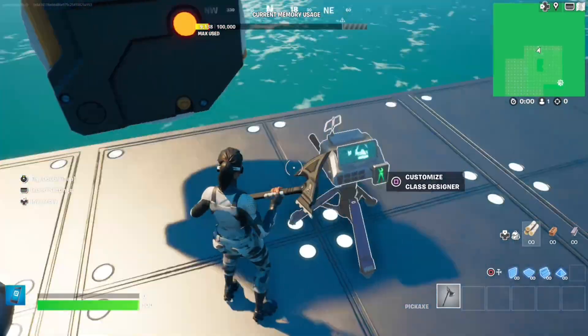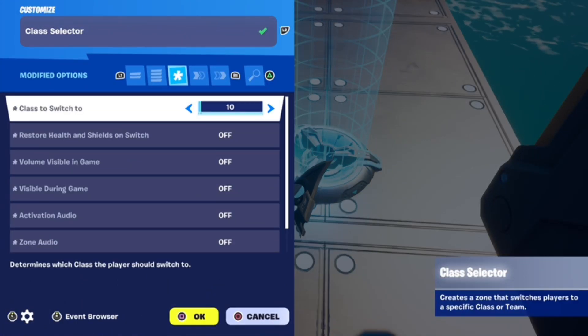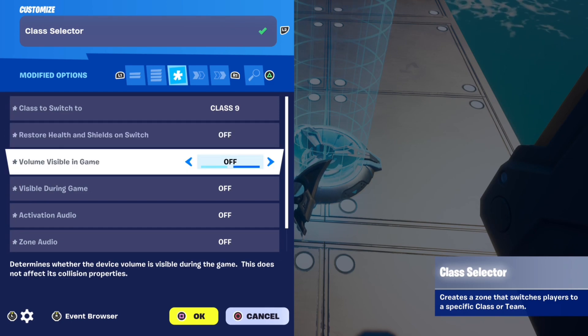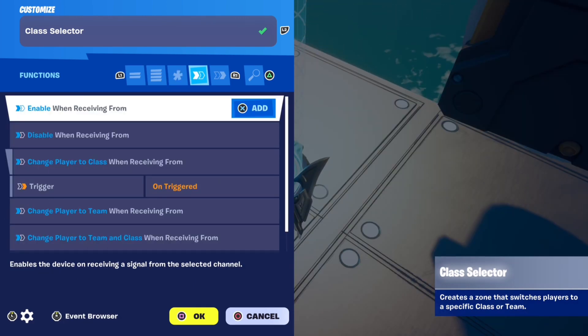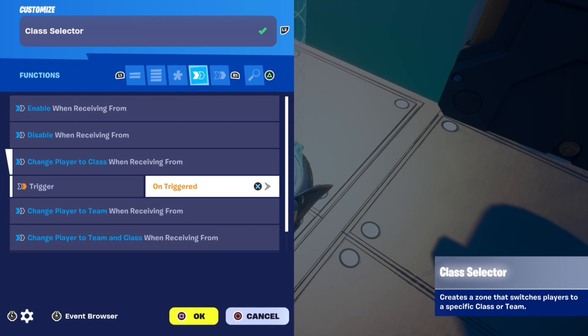Next, place down a class designer and class selector. In the class selector copy these settings: Class to switch to any available class (mine is class 1), Restore health and shields on switch off, Visible in game off, Activation audio off, Zone audio off, Display VFX effect on activation off. Then scroll over to events and put change player to class when receiving from trigger, on triggered.